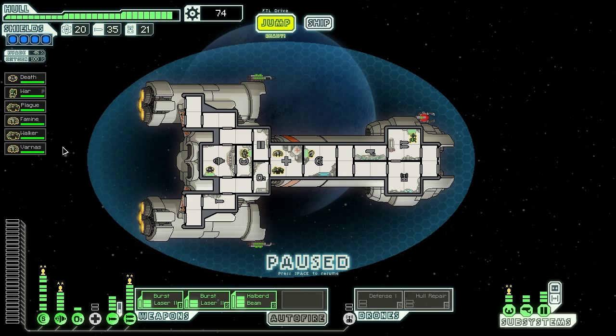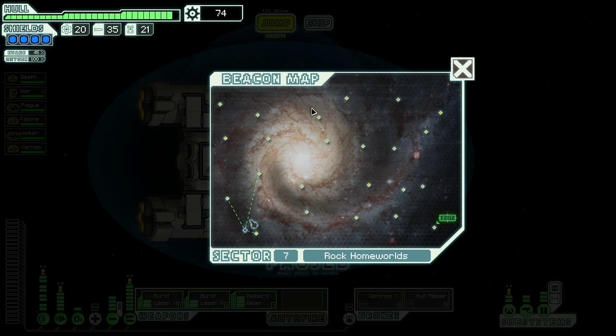We've also hired Walker and Varnus, two additional support crew that'll help us deal with problems such as borders, fires, and hull damage. We also have a nice arsenal of burst lasers and halberd beam. I accidentally wasted one of my additional weapons, but that's okay — maybe we'll find something else in the final area. We have a drone bay with a defense drone and a hull repair drone, making us more or less invulnerable to damage. We have plenty of other systems like a fully maxed artillery beam, lots of engines, full shields, and all around good stuff.